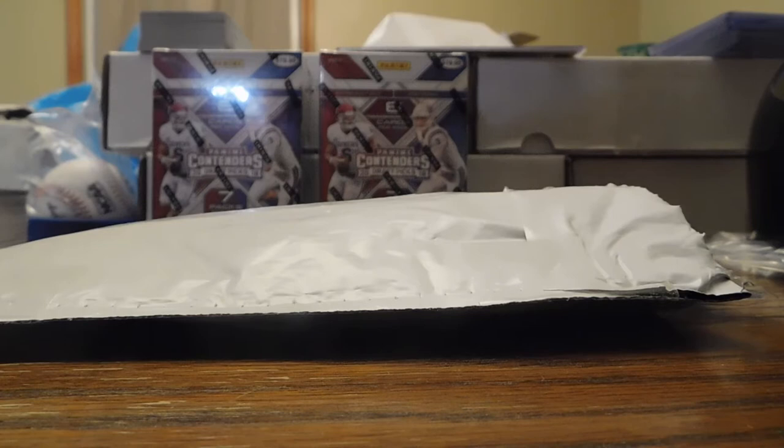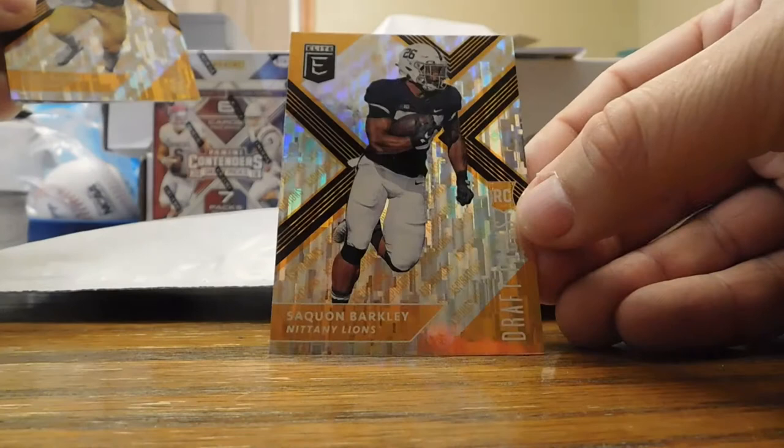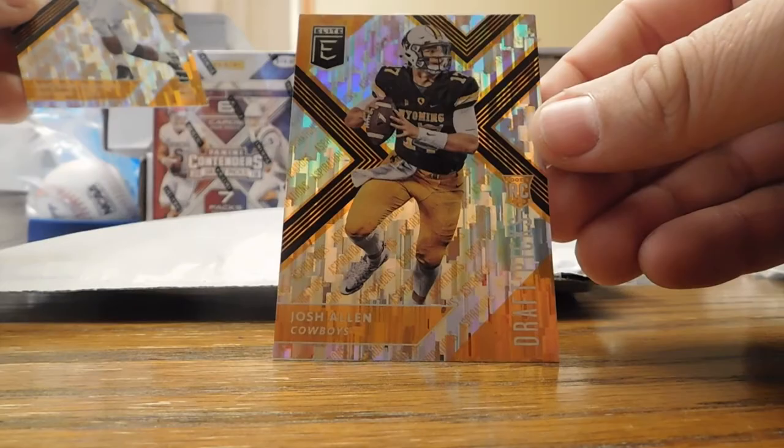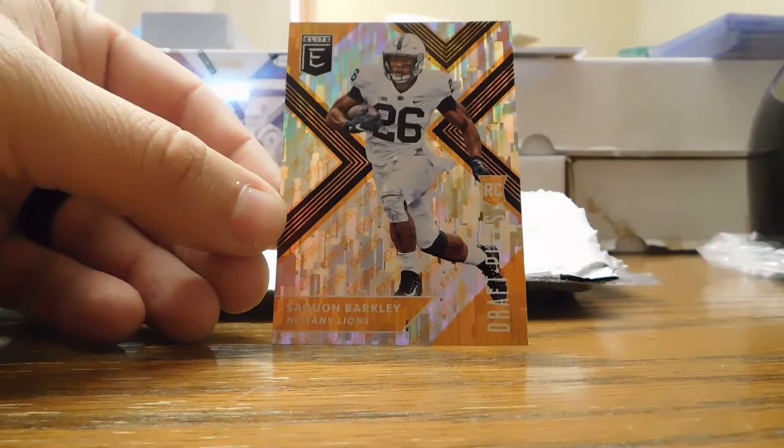Alright guys, real quick we're gonna do the recap for the right backs — I found four of them at a Target. I'm gonna show you the orange parallels: I got a die-cut Hayden Hurst, it's not numbered but it's the first die-cut I've pulled out of these. Then I got Saquon Barkley — this is the variation orange aspirations, a retail thing that's pretty cool — and then I got Josh Allen and then the Saquon Barkley regular. The orange retail variations that I pulled were outstanding.